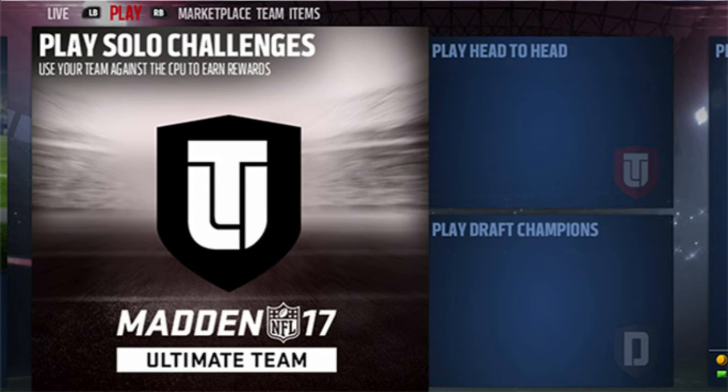Solo challenges, the most played game type in Madden, have been improved. Last year we added dynamic start conditions where you could start in the middle of a game or late in a game. This year we are adding dynamic end conditions as well as bonus goals that can grant rewards. So if a challenge has an end condition of scoring a rushing touchdown, as soon as you do that, the challenge ends, making the solo challenges a quicker, more exciting experience.